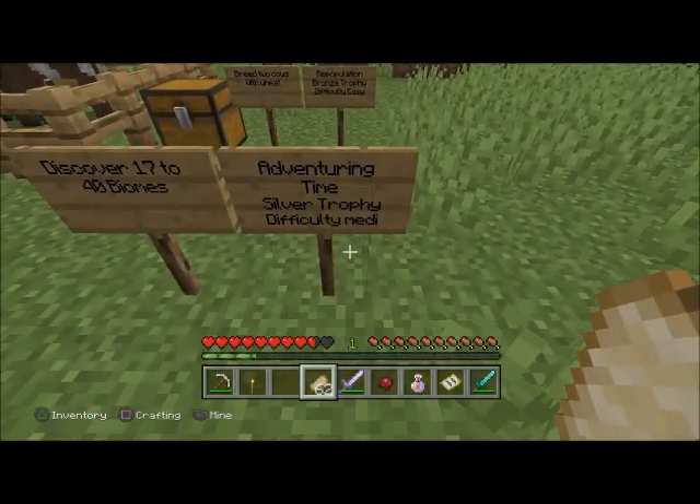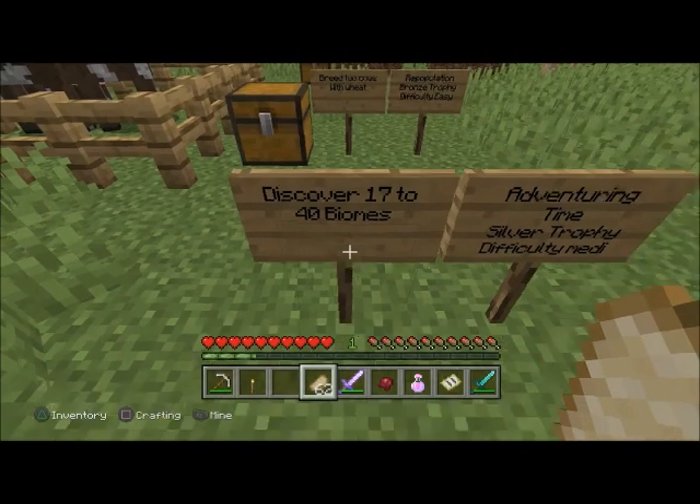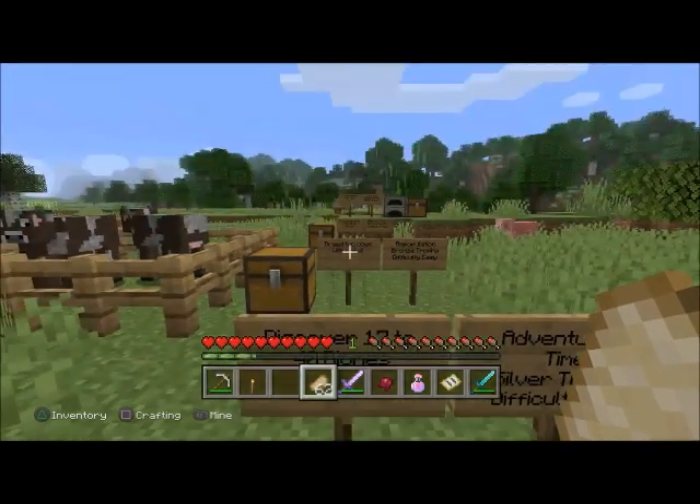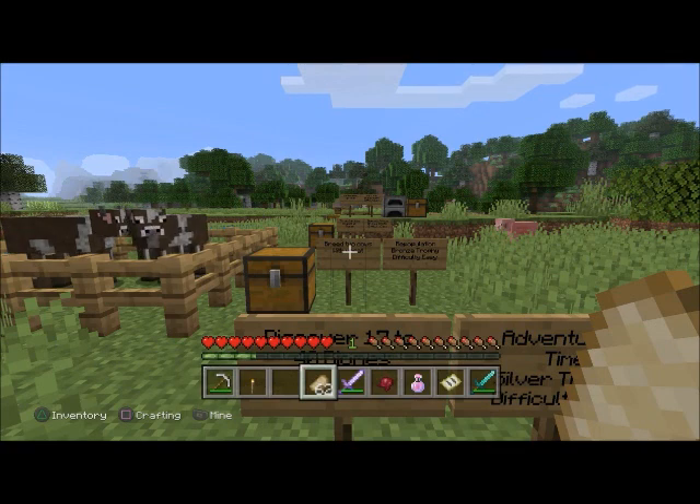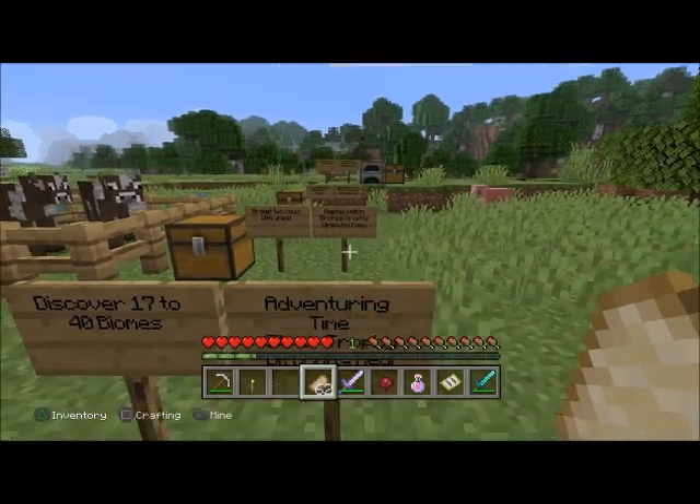'Adventuring Time' — silver trophy, difficulty medium. Discover 17 of 40 biomes — like tundra, taiga, snowy taiga, savannah, desert, forest, and other kinds.